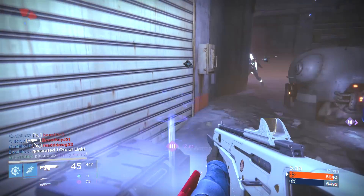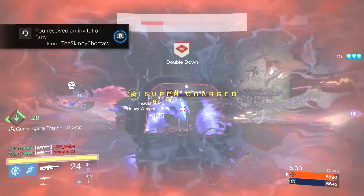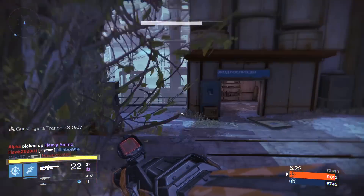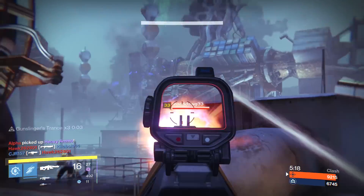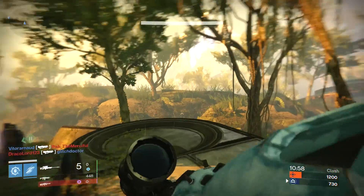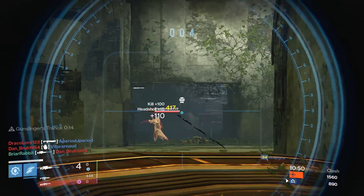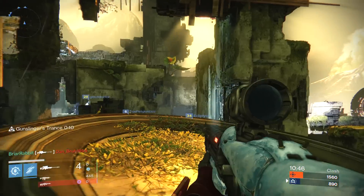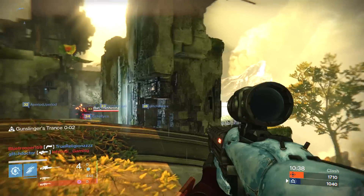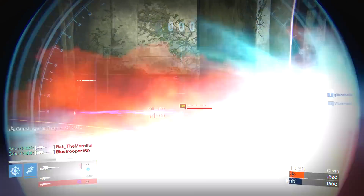Finally, number 1 on my list is the Hawkmoon. Now hand cannons are getting real nerfs in update 2.0 — range is being reduced, aim assist is being reduced, magazine size is getting reduced. These guns are getting hit hard. But Hawkmoon is still gonna be boss in update 2.0. It's getting an additional two rounds in the mag, seemingly to counteract the broader nerfs to all hand cannons. It's still gonna do massive damage because of Luck in the Chamber and Holding Aces, and we don't even know what the year 2 perks will look like. Hawkmoon is a beast now in both PvP and PvE, and this doesn't look like it will change in year 2. In fact, I believe it will just be further separated from the rest of the hand cannons in Destiny. Thorn and The Last Word are getting hurt bad — Hawkmoon stays beast.